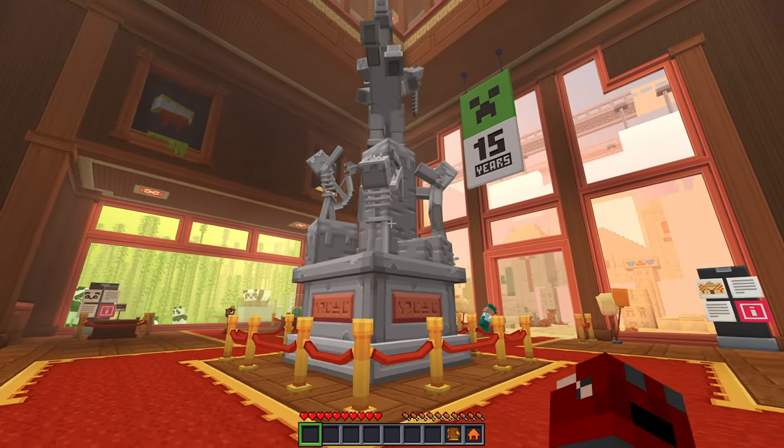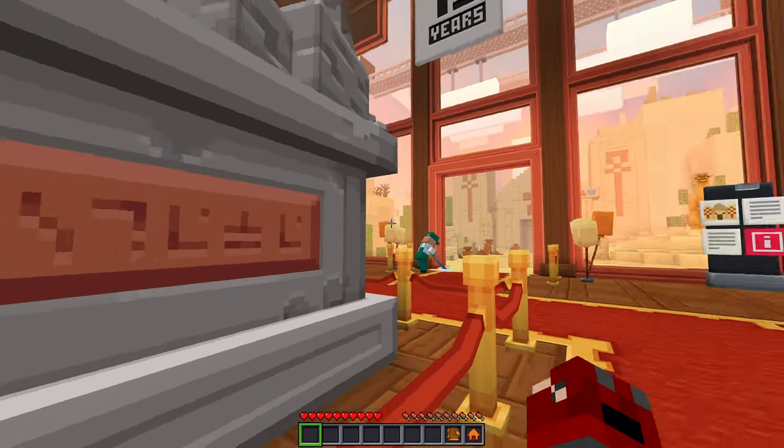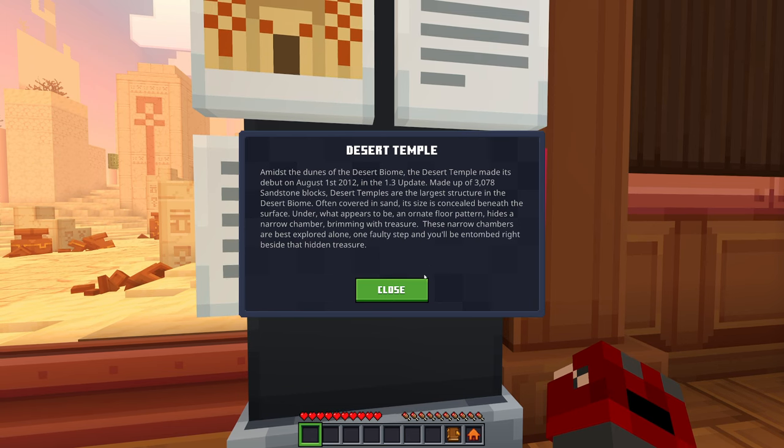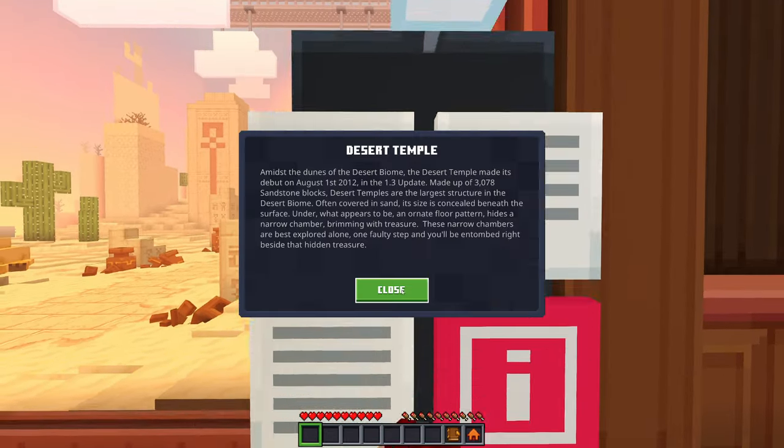Some pods and a nice little statue here. What's this? Desert temple! Amidst the dunes of the desert biome, the desert temple made its debut on August 1st, 2012 in the 1.3 update. Made up of 3,078 sandstone blocks, desert temples are the largest structure in the desert biome. Often covered in sand, its size is concealed beneath the surface. Under what appears to be an ornate floor pattern hides a narrow chamber brimming with treasure.